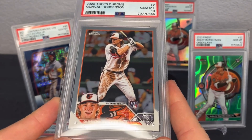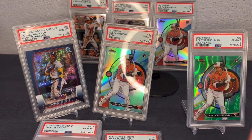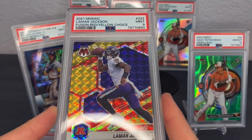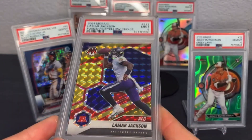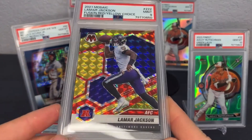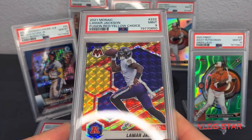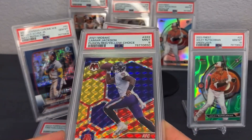This is probably one of the best base rookies to grade right now — him, Adley, Corbin Carroll — top three probably. Gunner Henderson PSA 10 out of Topps Chrome, definitely one of the base rookies you want to get a 10 on the most. Here's a 9 — probably should not have graded this. This is Mosaic Lamar Jackson, the Fusion Red Yellow Choice, numbered to 80. Lamar stuff on eBay really hasn't been selling well at all. I'm going to take a hit on this one. Maybe try to buy some cheaper rookie stuff of his. I do think he'll have a good year with the Ravens.